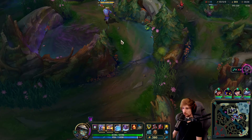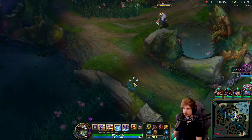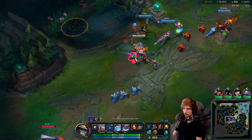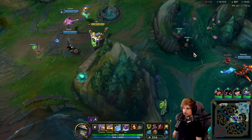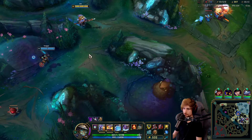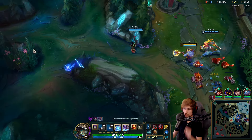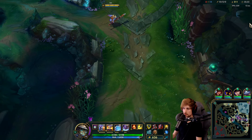We have no vision on their jungle so they could be anywhere. Gangplank is bot lane — we should be looking for a fight. If Gangplank is in bot lane, this is the best moment to try something. No team fight — I'll stay back. Gangplank moves away as soon as we go bot lane. We need to figure out a way to either 1v1 Gangplank or go for a team fight when they're separated — those are the best options.